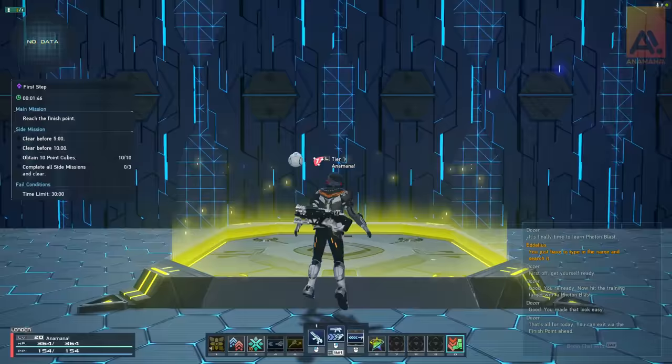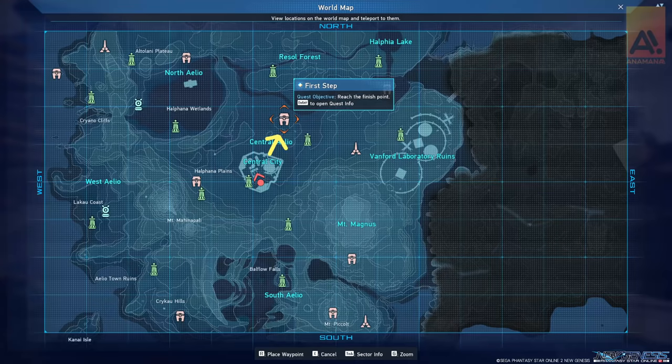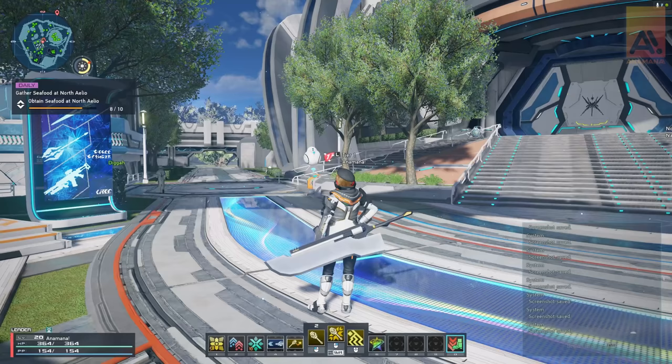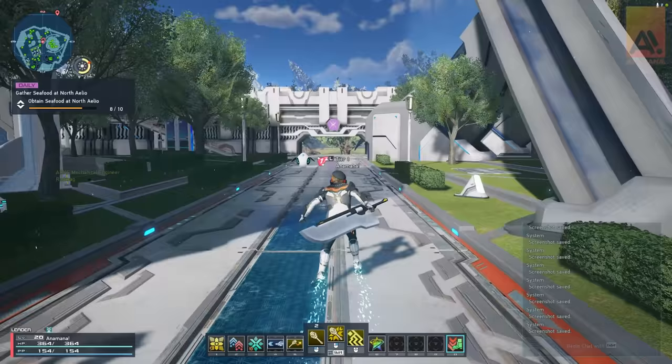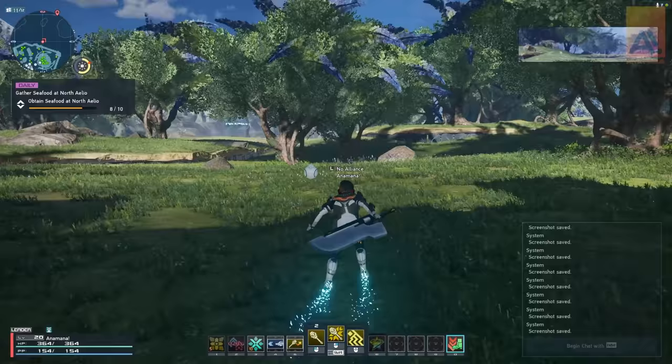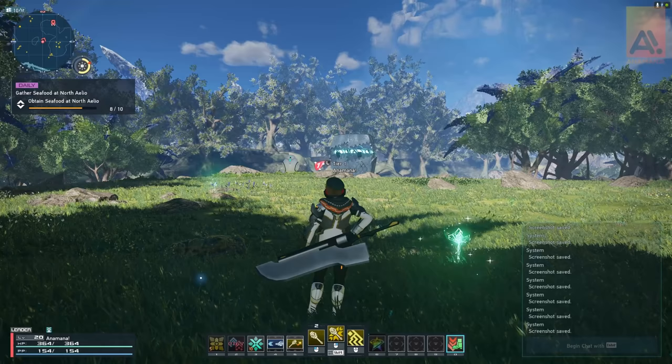The first cocoon is called First Steps — the tutorial one, and it's the very first one you'll do within the tasks in the game. This is basically a training mission showing you how to use your jump, double jump, wall kicking, updrafters, and photon blast. We're heading out the northern gate to get to this one. This is the easiest cocoon, and unlike most which are multiplayer for up to four players, this one is single player.